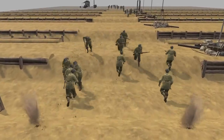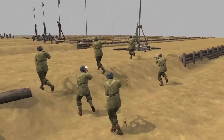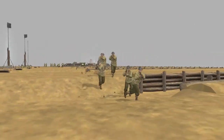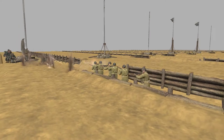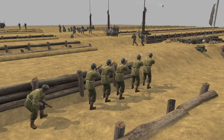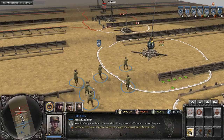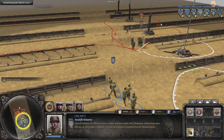Next up we have the assault infantry, which are riflemen but armed with submachine guns instead of rifles. This goes for every nation — the Germans got MP-40s and Sturmgewehrs, the Soviets got the PPSh, and the British got Sten guns.